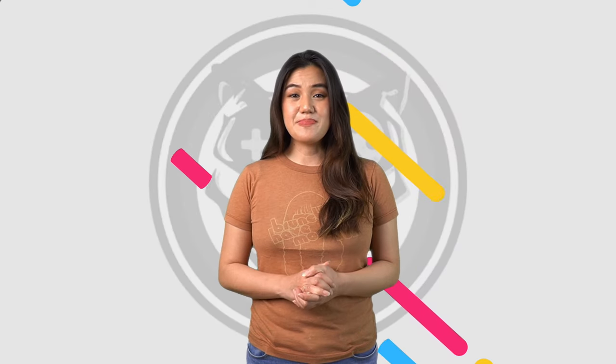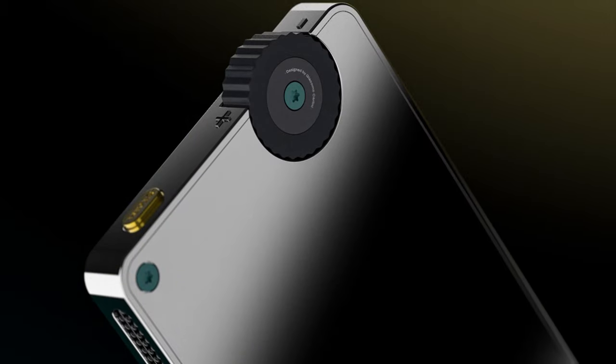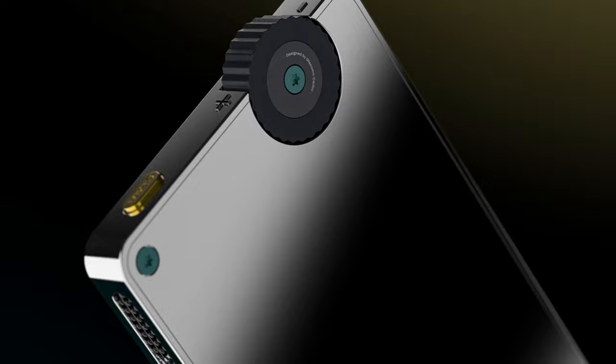Now for something less violent but way more retro. If you've ever played on a pinball machine, or fooled around on the only fun starting game on Windows NT and had a whole lot of fun, then the Flip on Go might be up your alley. Designed and created by Giacomo Carlini, this cute little console has one focus and one focus alone — pinball.